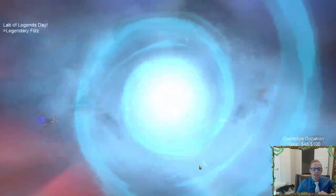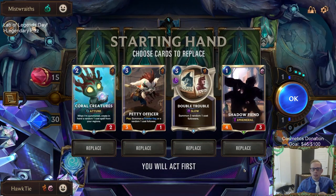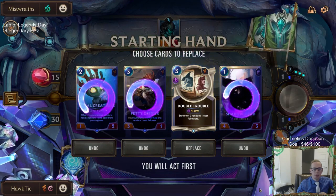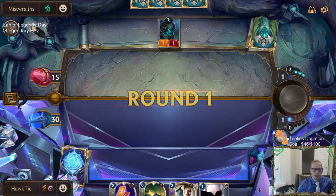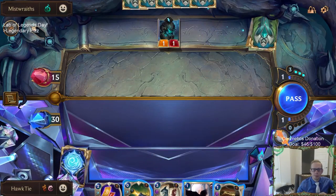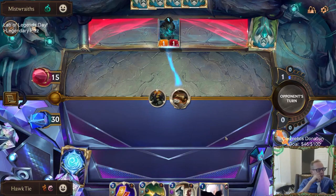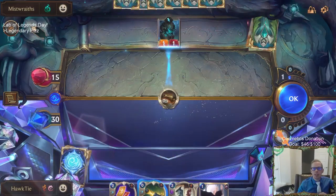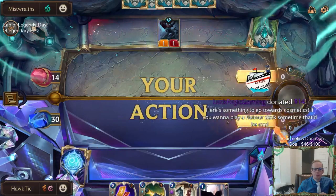Fizz is all about being super aggressive. We do have a good amount of three-cost cards that are going to be important. I'm going to keep Double Trouble and send the rest back, looking for our champions. Even though those weren't necessarily bad cards, especially Petty Officer. My plan was to not play anything on round one and then round two play Double Trouble.